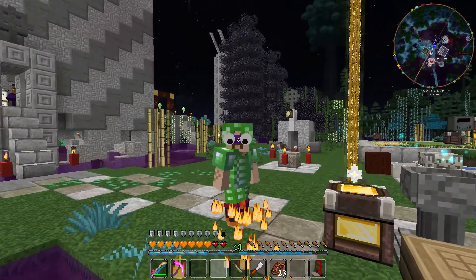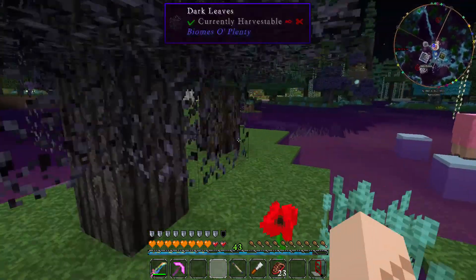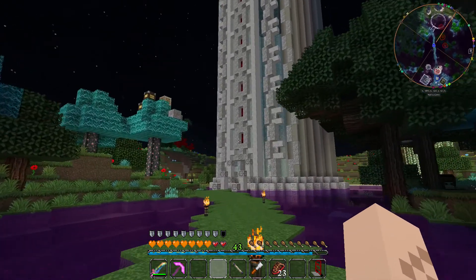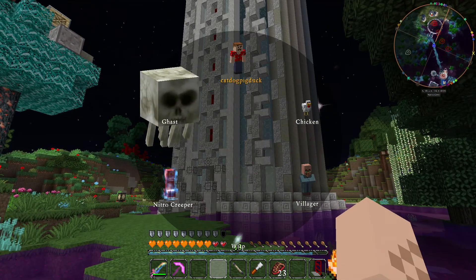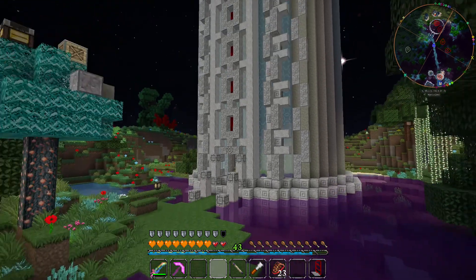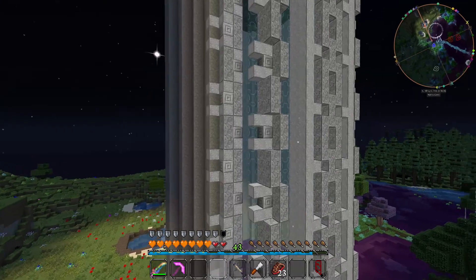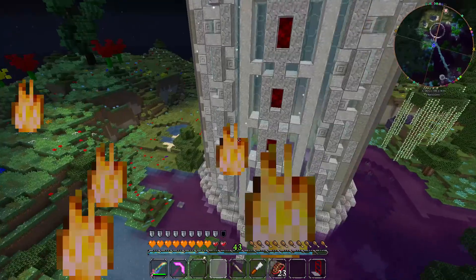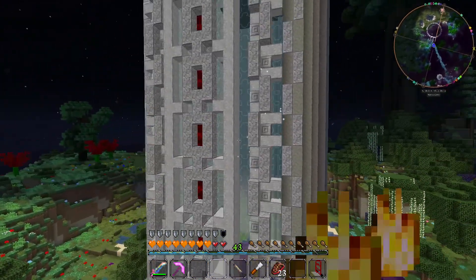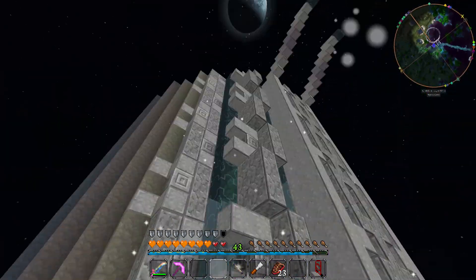If you guys hadn't already noticed in the background here, let me show you real quick. I have started work on what I am going to consider my real base. I've made this little platform out of dirt and I've built a little tower. I'm going to switch into Wisp mode here — this is how I've been building. I turn into a Wisp, just a little glowing ball of light, and I allow myself to fly because building is already hard enough. Creative flight is very helpful when building things, especially tall things.